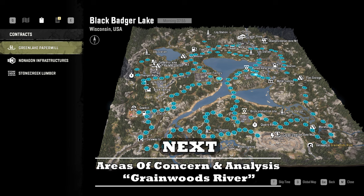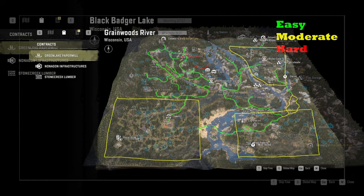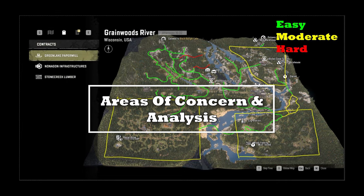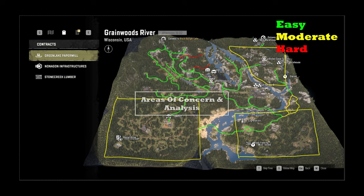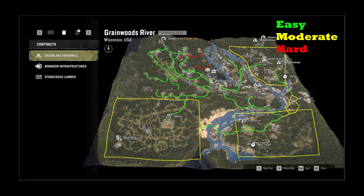Those are my recommended routes for Black Badger Lake. Now moving to Grainwoods River for the areas of concern and analysis — this is the second and final map of Wisconsin. There are not a lot of red areas color coded here, but there are some large yellow boxes. Wisconsin has tiny minor routes all through this map, and if I color coded every single one this map would be saturated, so I'll just explain them.